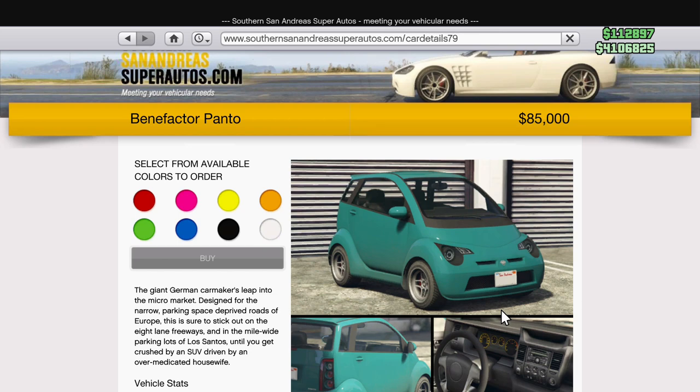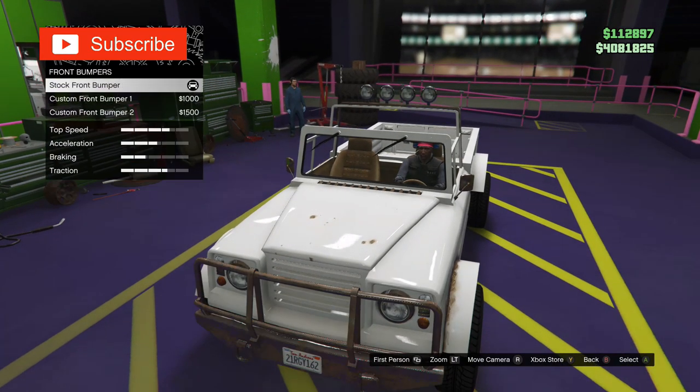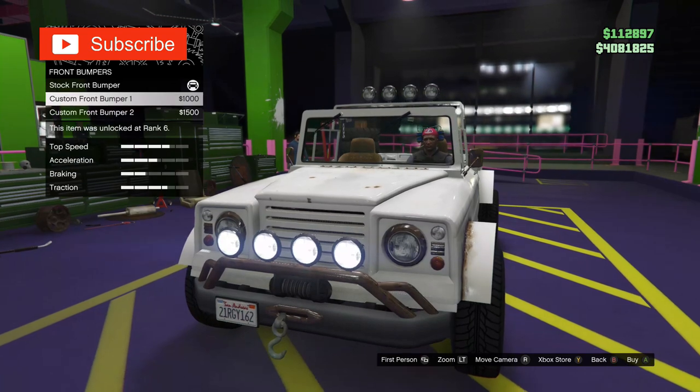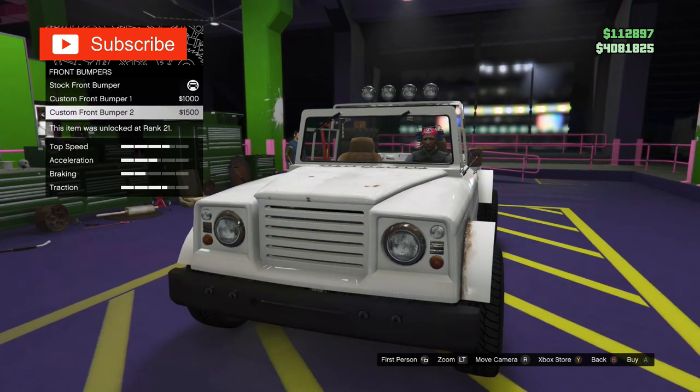Okay let's get right into the video. The first thing you need is the Benefactor Panto and also a Canis Bodhi. As you can see the Canis Bodhi does not have the teddy bear available in the mod shop, but doing this glitch you'll be able to get Trevor's teddy bear, modded paint job, and F1 wheels.